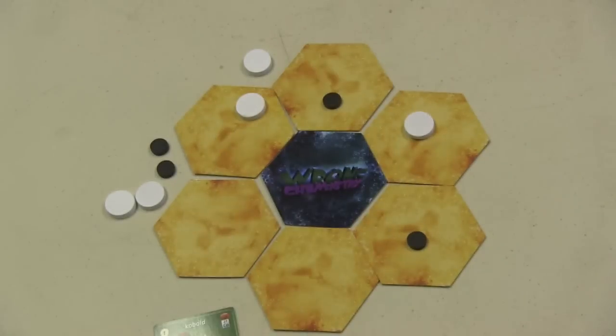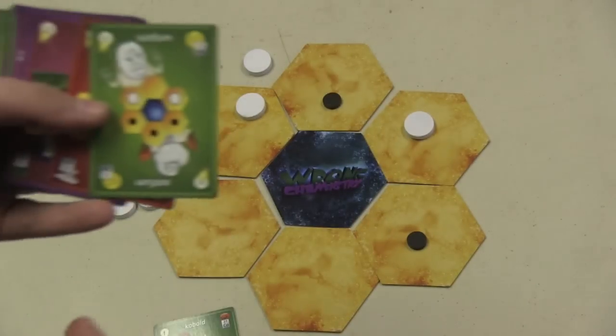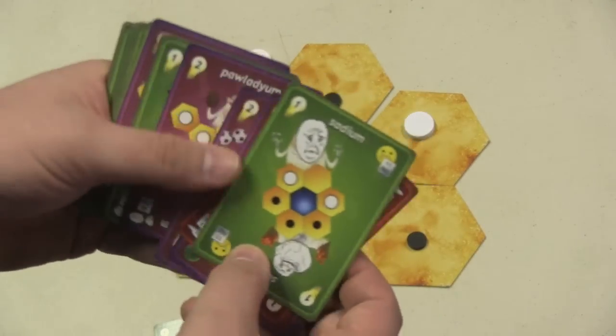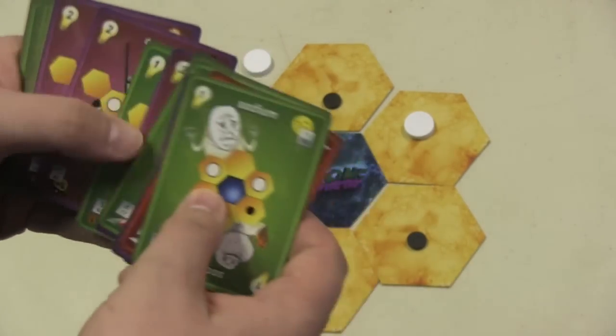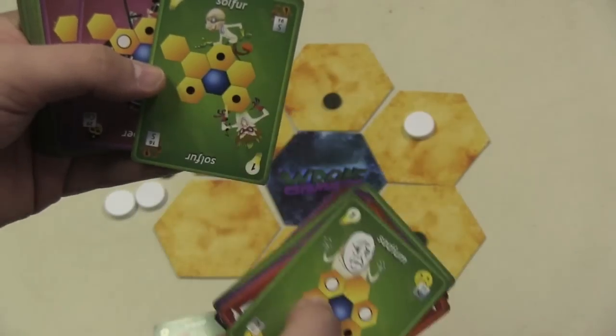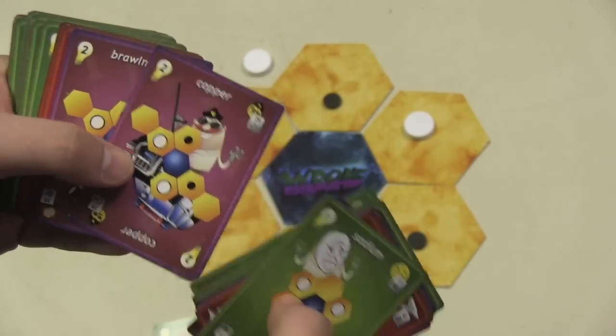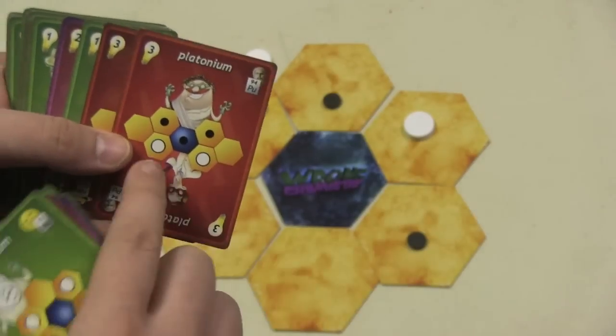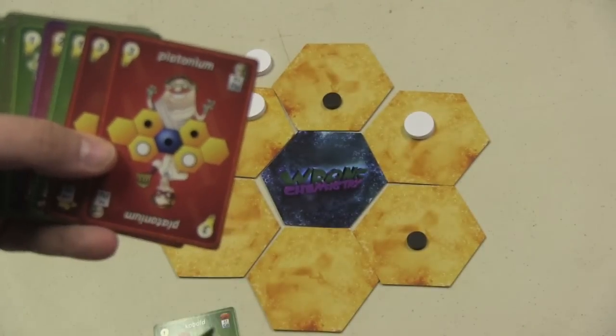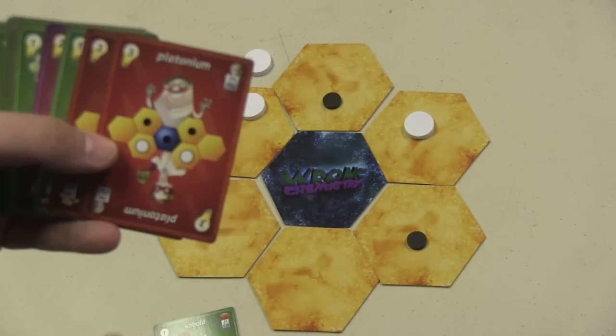Then on my turn, I can put this in front of me into a score pile. You'll notice that most of the ones are pretty simple to accomplish — they're just the circle of hexagons. Sometimes there's a little bit of a difference. The twos are more complex with the hexagons moving, and the threes are even more complex. This one even needs a black disc in the center.